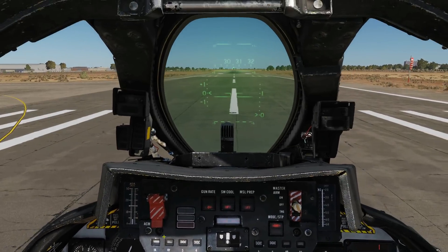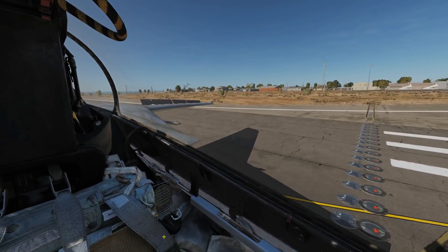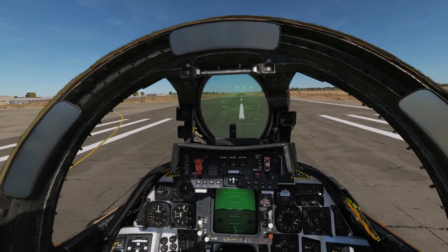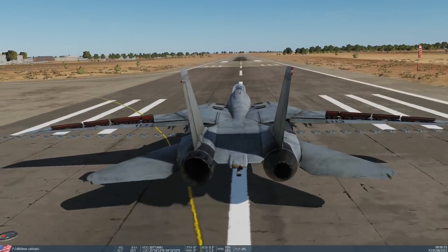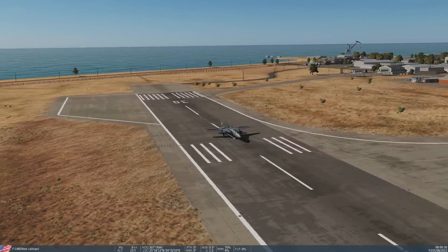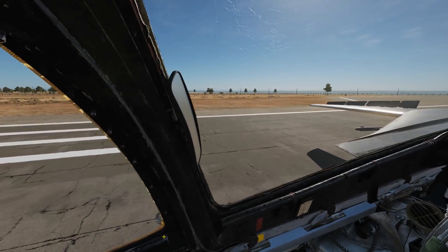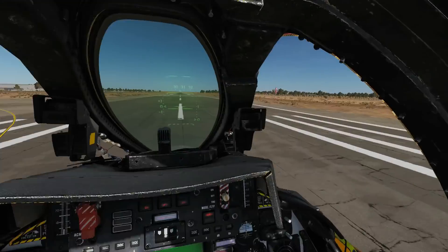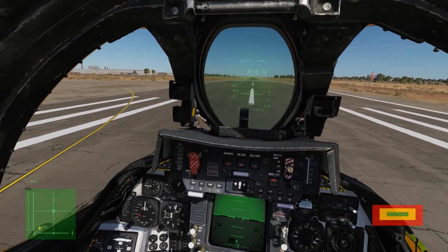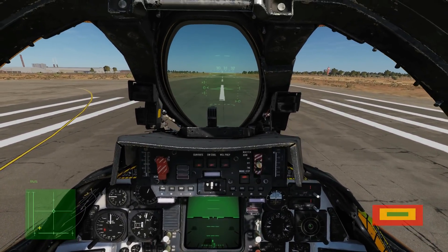Engine two is now cut off, so we've only got engine one. I've never actually tried this before. This is the reason I believe the F-14B is not supposed to take off on afterburner — its engines are so powerful that with asymmetric thrust like this, we won't have the ability to override it with the rudders and we'll probably go into a spin. Now because we're lightly loaded and lightly fueled, I probably will be able to counteract the thrust, but we'll see. You'll see what control inputs I'm having to put in just to go straight — there's no wind or anything, so it's a good test.